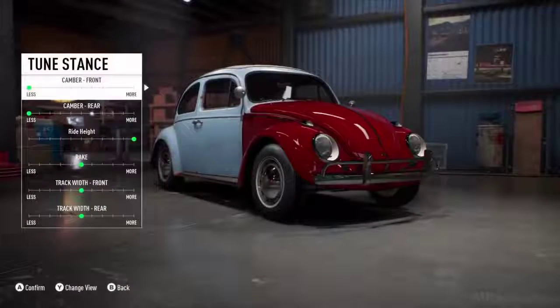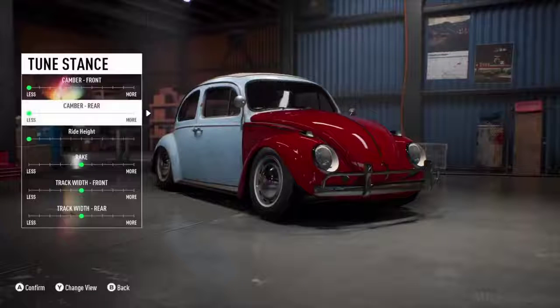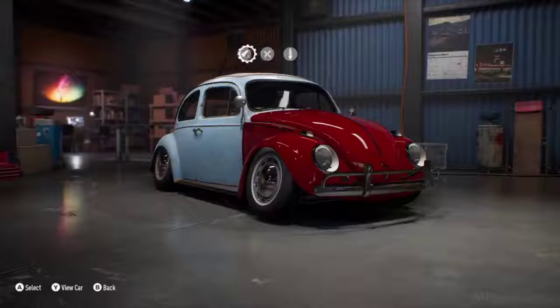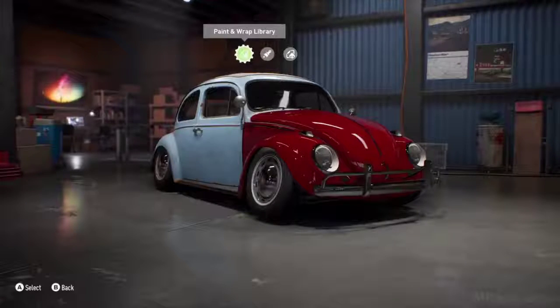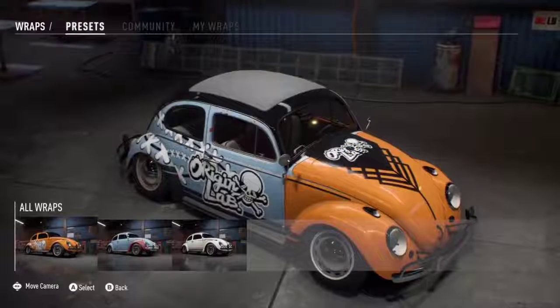Stance tuning is back again. What we've done this time around is tweak it slightly — we wanted to make sure you could slam a car on the deck. We love crazy camber, so why not go even further than we did before? The wrap is back too.